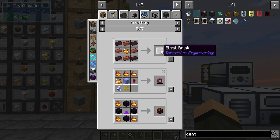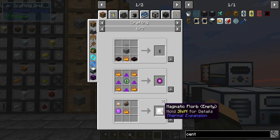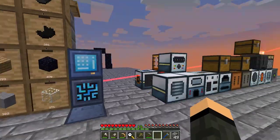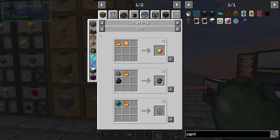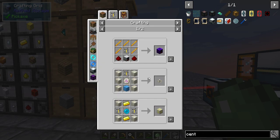Blast furnace bricks, dislocator pedestal, dislocator, magmatic florb, cidian rod, brewing stand with three. So let's go ahead and just make up one of these because I have a feeling I need it — botanical brewery, alchemy catalyst.